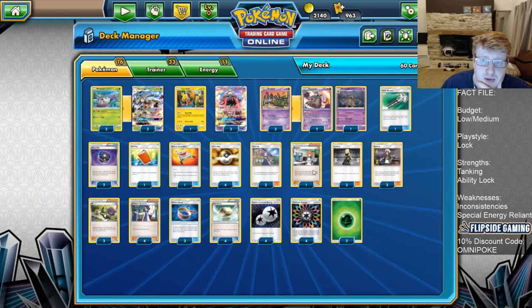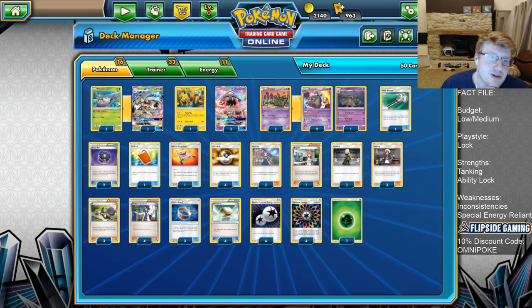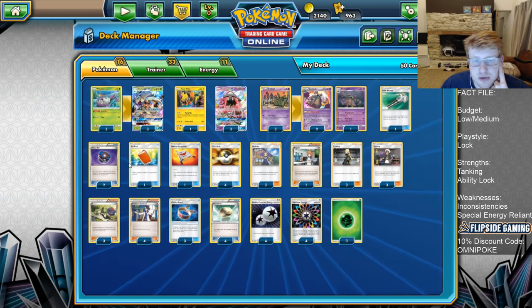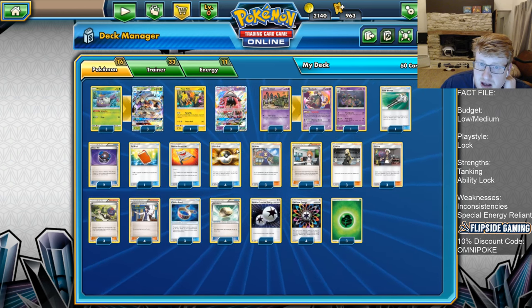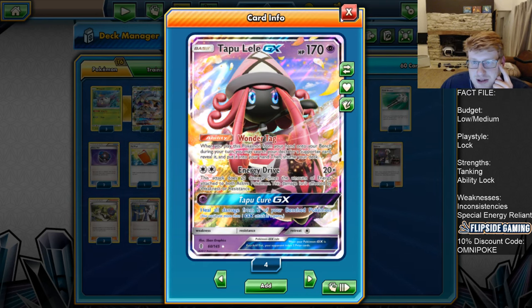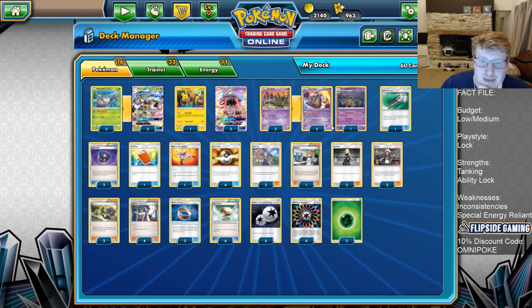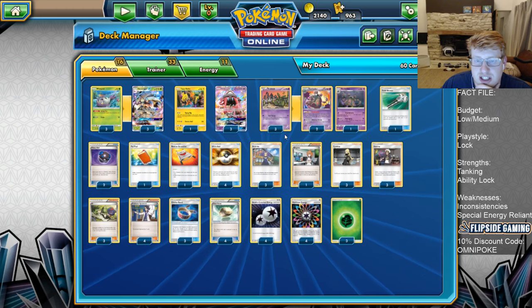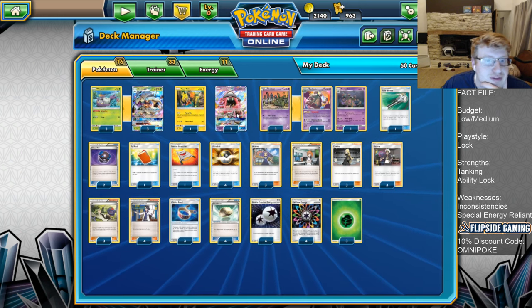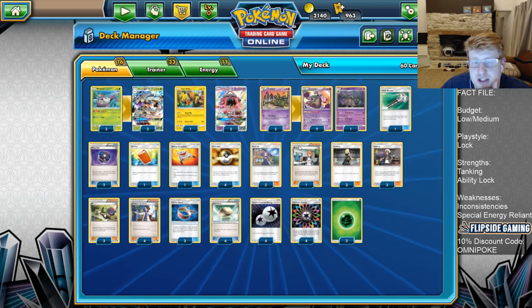Two copies of Heavy Ball - great for Golisopod, Wimpod, and both your Garbodors, so really a very clutch card. It's one of the reasons why we get away with just one copy of Bridget, because we can still get access to Wimpods very effectively if we're using Shuffle Draw or Discard Draw, and we'll still likely hit Wimpods and Heavy Balls to set up effectively if we miss that turn-one Bridget. We are still playing Lele's - Energy Drive is a really good attack, and we have Tapukure available as an option because we're playing Rainbows, but it's mainly here for Wondertag. Four Ultra Balls help grab the Lele in early turns so we can use Bridget to get multiple Wimpods, sometimes your Tapu Koko, sometimes Trubbishes.